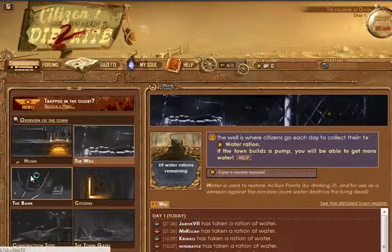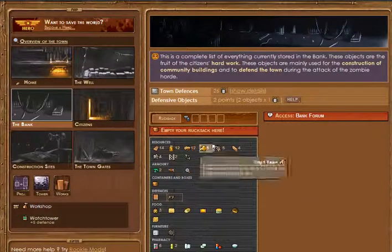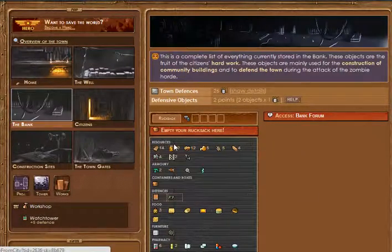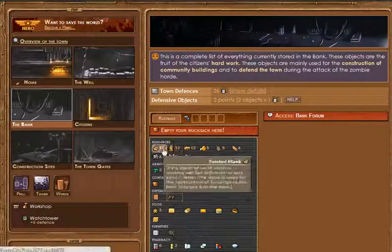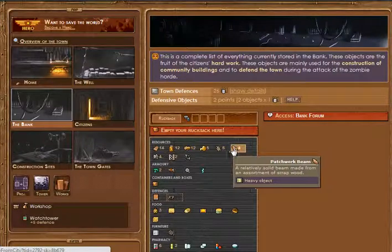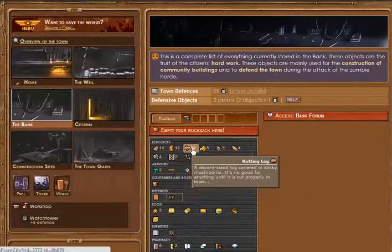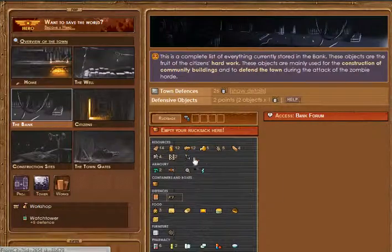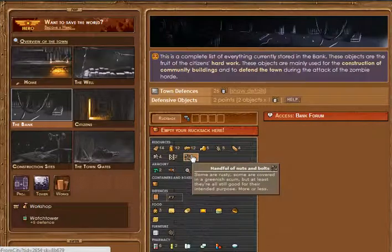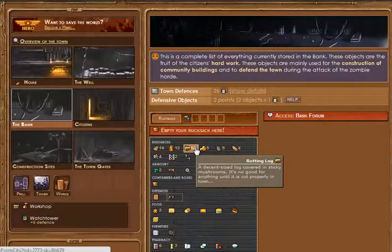What we're going to do is try to ration this out as long as possible so we can survive as long as possible. Our bank - we've increased what we have. We have 14 twisted wooden planks, 4 raw iron, 2 metal support, 4 patch beams, scrap metal, rotting logs, tape, and nuts and bolts. Nuts and bolts are really good later in the game - we don't need them right now, but it's good to stock up. Batteries are good for electrical devices.